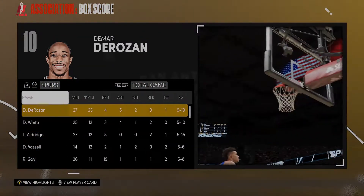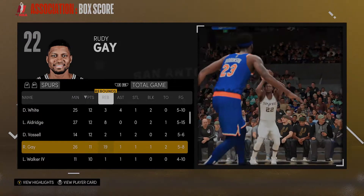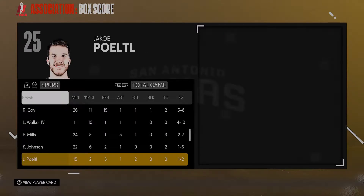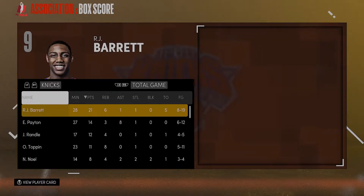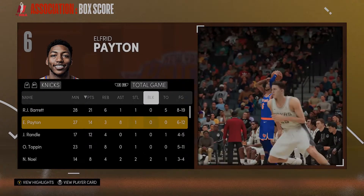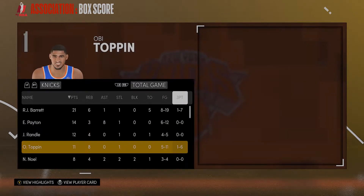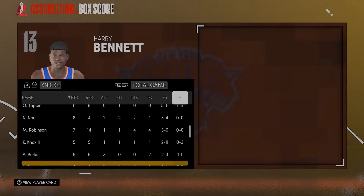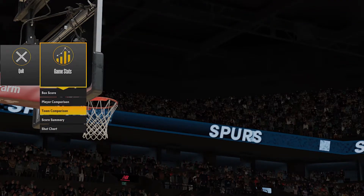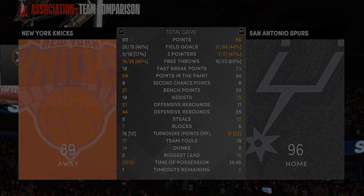Quick look at DeMar's stats: 23 points, 9-19 shooting — not amazing, but he did his thing at the free throw line. Devin White not too bad, 5-10. LA didn't really do much, 5-15. I felt like our defense wasn't bad — we held them to 96, not terrible. But the offense struggled. RJ: 8-19, 21 points, 1-7 from three, 4-8 from the line — gotta do better. Elfrid Payton had a very high quality game: 14 points, 8 dimes, 6-12 from the field. Kevin Knox was absolutely horrendous — 2-11; keeps that up, he's getting traded. This is what lost us the game — free throws: 16-35. Three-pointers: 3-18. This team has a lot of work to do and hopefully we'll make some moves next episode. Drop the like, see you next one, peace.